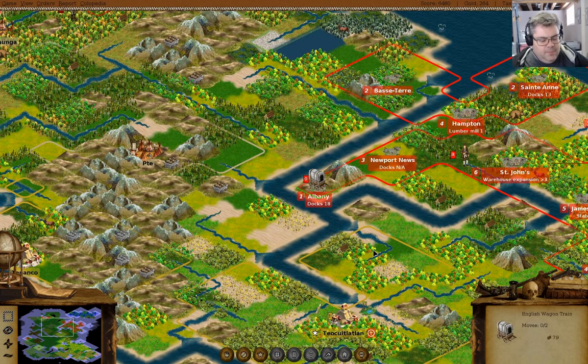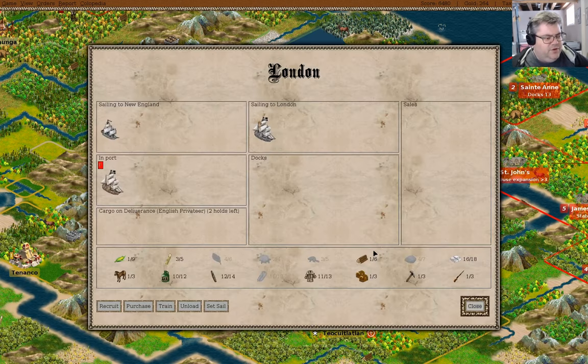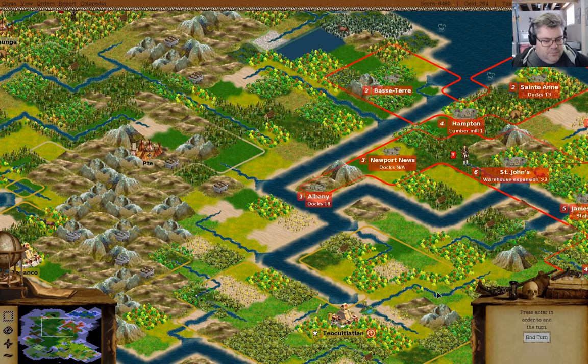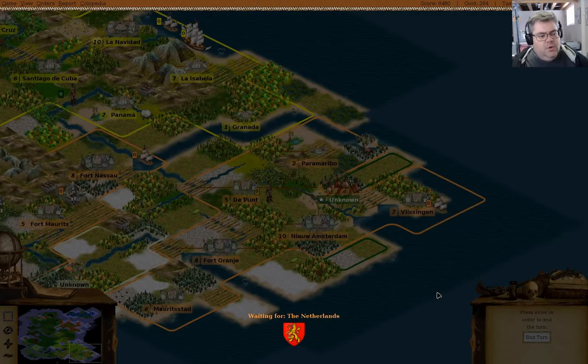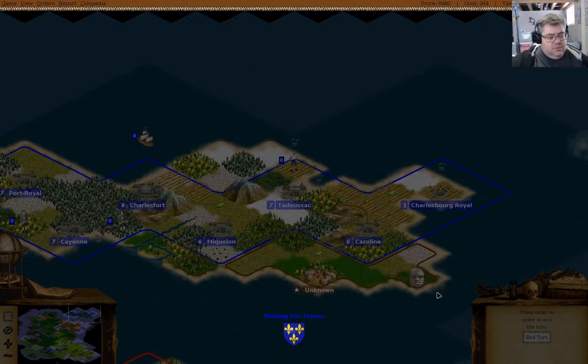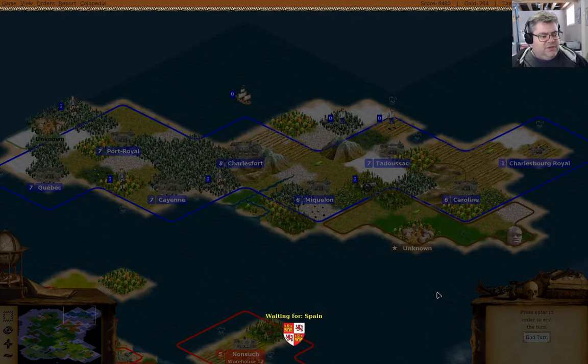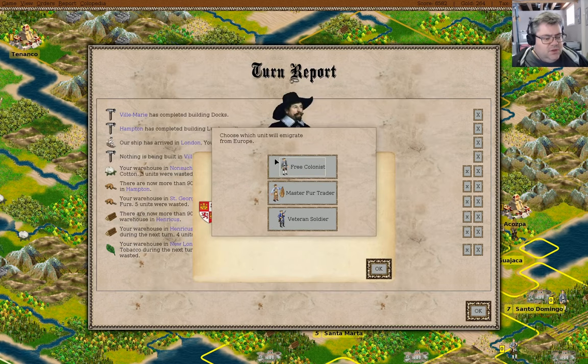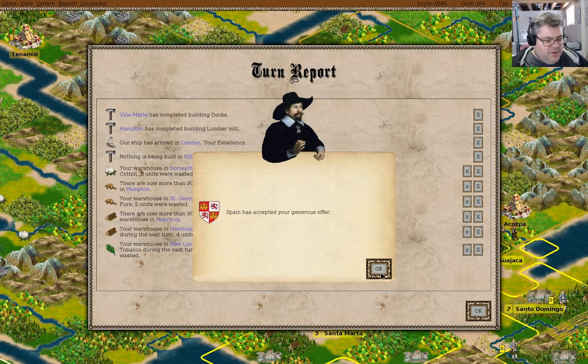We have somebody in port — we'll be able to recruit a veteran soldier and a master fur trader. We have met Spain and we will offer peace. Spain has accepted our generous offer. I'm going to grab the veteran soldier. And now we have docks here.